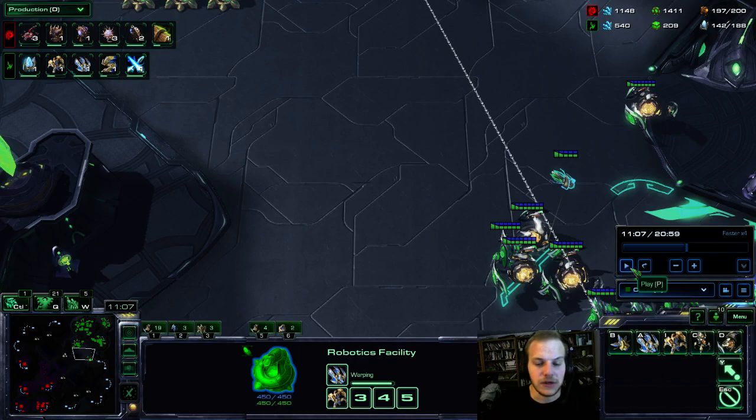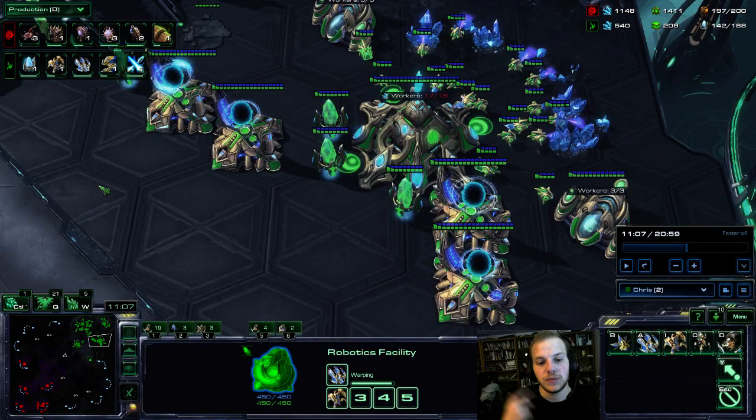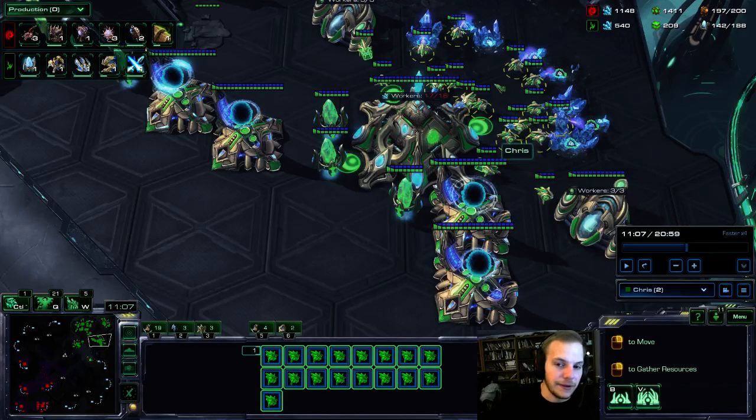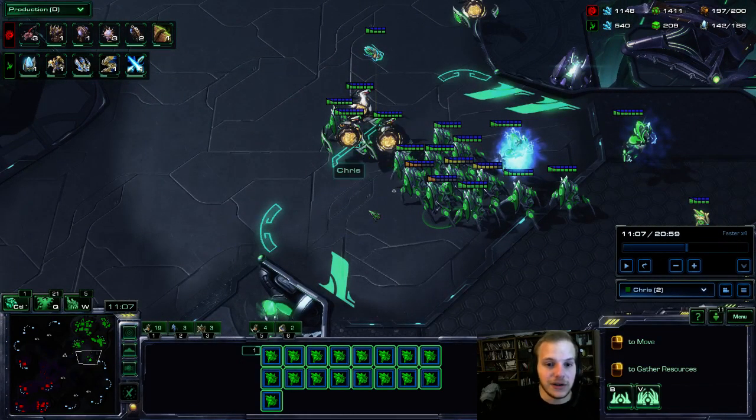You follow a build, you go three nexus quick, and you lose, and you think the build isn't good. But you need to play it over and over again with trial and error before you can really tell. Just because you lose three straight games to a cheesy build doesn't mean your build is technically bad — it means maybe you got a tough matchup out of the build order. Maybe you could have scouted better, been more diligent poking at his front, or gotten something more aggressive.